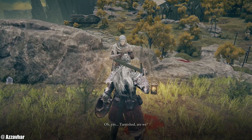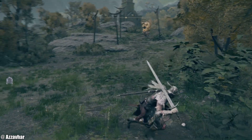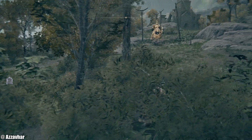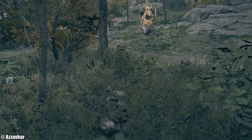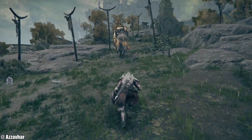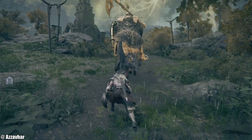Tarnished, are we? Many bloodstains here. I wonder if we can crouch — we can actually crouch. That's the left thumbstick in to crouch. I don't know if we're technically hidden; I don't think we are. Got some Sekiro vibes with this one. Left thumbstick pushed in gives us crouch.